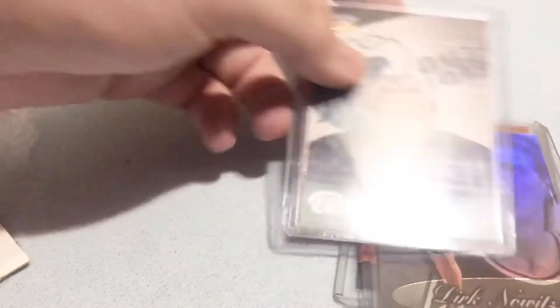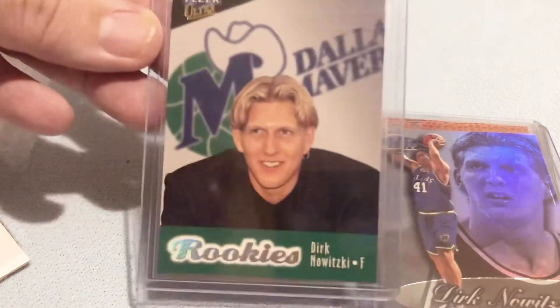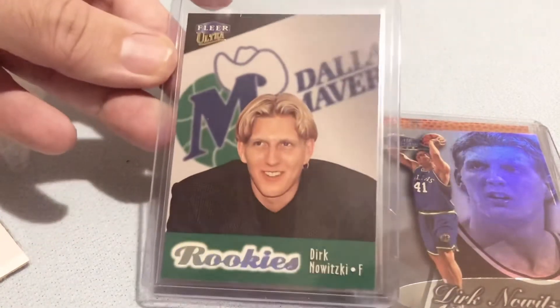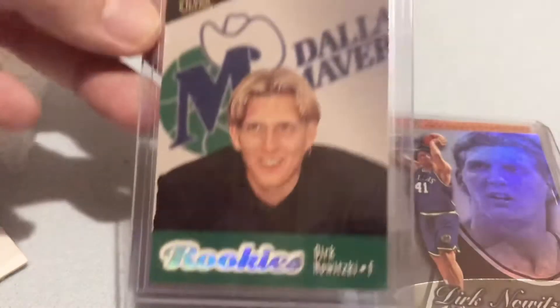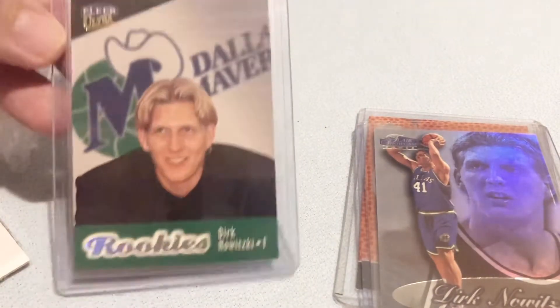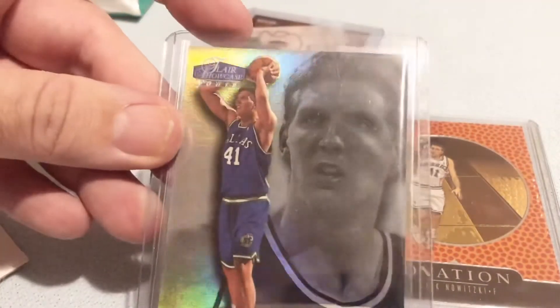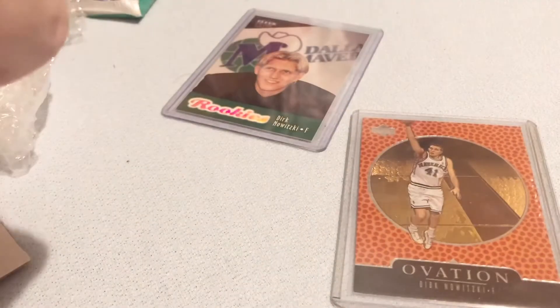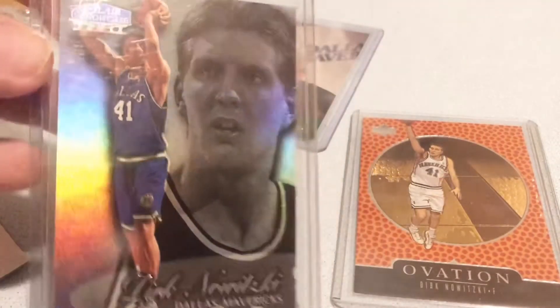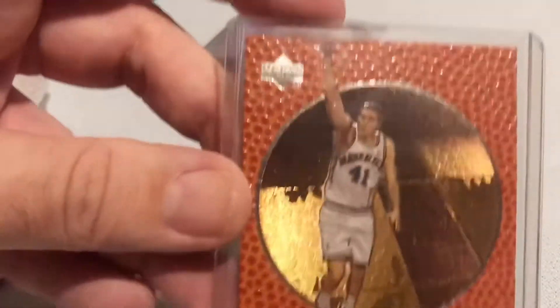This is what we got right here — a lot of Dirk and VC rookie cards. 1998-99 Fleer Ultra. I already have this one but it's great to have another. Look at that boy band haircut — all-time favorite player though. Got this one right here, the Fleer Showcase Row Three. And the one I really want from this lot — the card I don't have — the Upper Deck Ovation rookie.